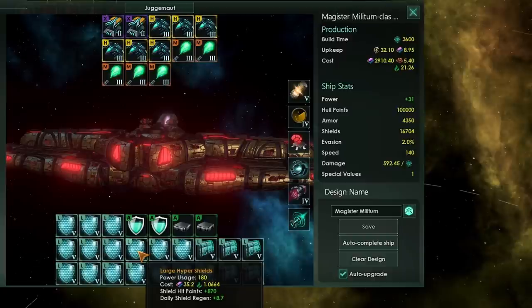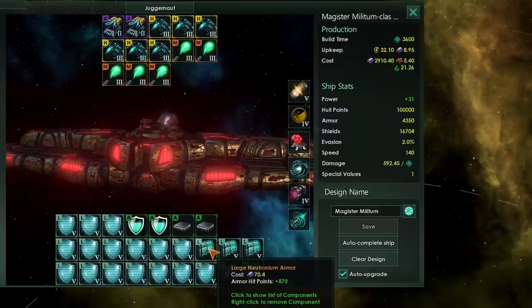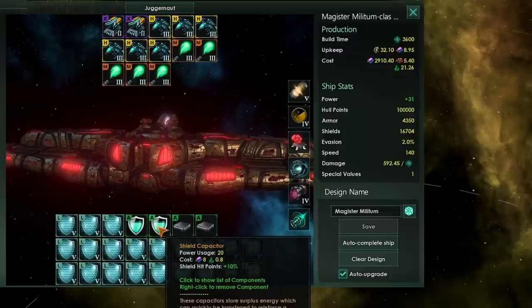Jumping over to our defensive modules, you're going to want to fill up on as many shields as you can get your hands on. Following that, I'm going to make a bit of a change from tradition here and say: don't go with crystal hull plating, go with neutronium armor or armor in general. You can only ever build one juggernaut and you want it to be as survivable as possible. Armor is slightly better than crystal plating in terms of survival, so I'd recommend not going the crystal plating route.